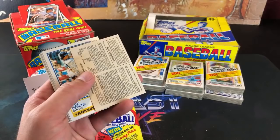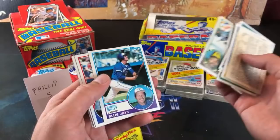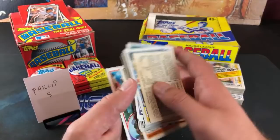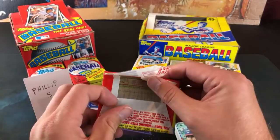1983 — let's try it out. Rick Cerone, Leon Durham, Steve Nicosia, Glenn Hubbard. Cliff Johnson, Ron Washington, Bergman, and Lonnie Smith. Steve Carlton strikeout leaders — the best one in that pack. Let's hope for some better luck in the 85 pack. I'm not eating the gum in this one.